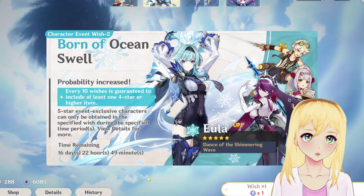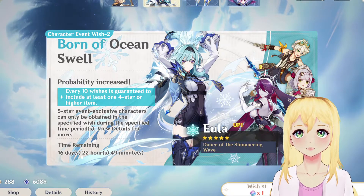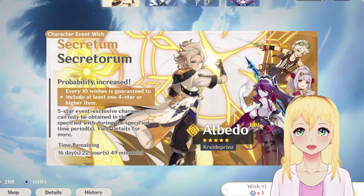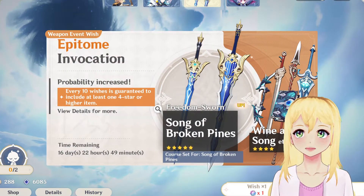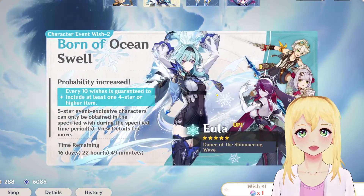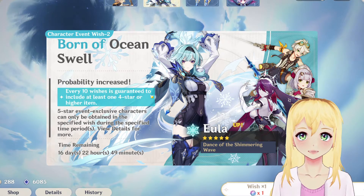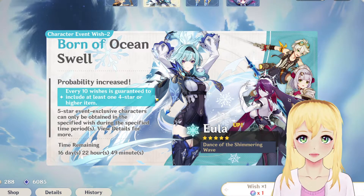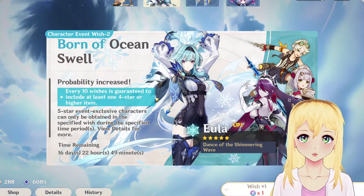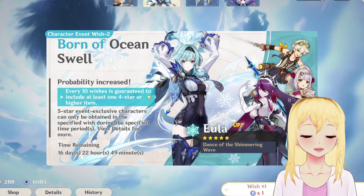So that's what we're gonna get into and we're gonna get right into it. So as you know right now, we have the awesome Eula and Albedo banners up in addition to the Epidemi Invocation Banner. Every 10 wishes it's guaranteed to include at least one 4-star or higher item.